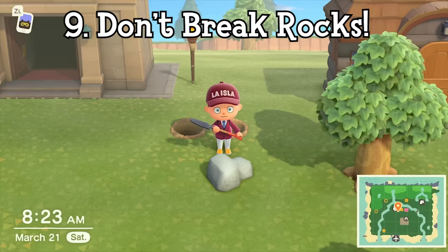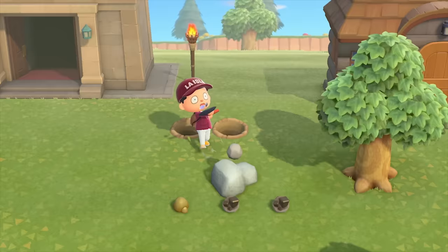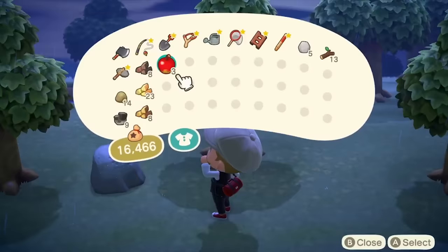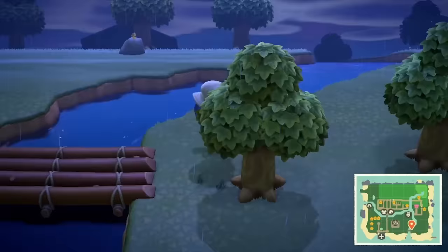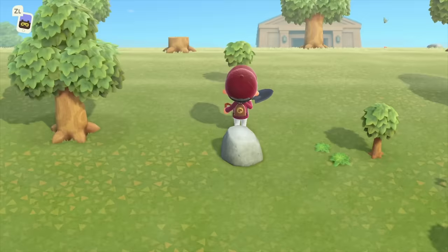Rocks are a very important resource in New Horizons as they give you clay, iron, bells, and at times tiny insects. You can also break rocks by powering yourself up by eating fruit and shattering them with your axe or shovel. However, this is something you really don't want to do, because you can actually gain 8 materials a day from rocks that spawn randomly on your island. The best thing to do is to dig two holes behind yourself so you don't get knocked back.